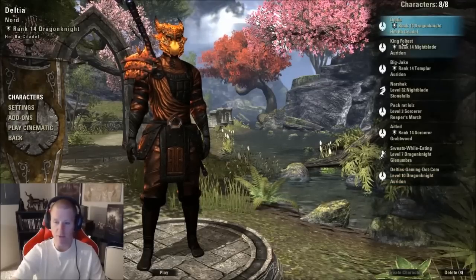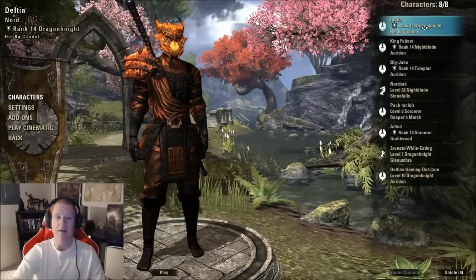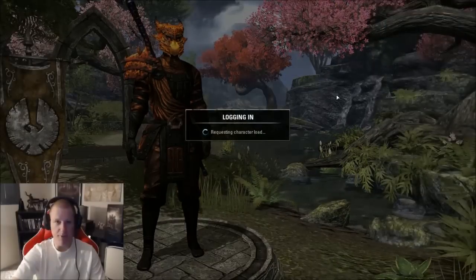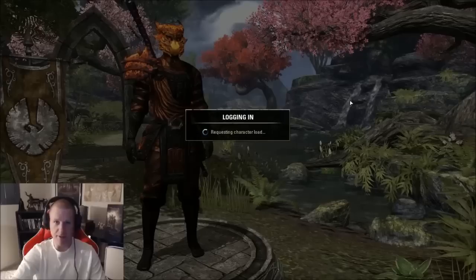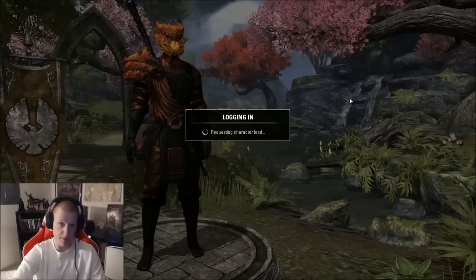Usually I log into every single one, get the hirelings — I'll show you why that's important — and then do the crafting writs and log back into each one. This takes maybe 1 or 2 hours and I can grab probably 5 or 6 Druac a pop, a couple Kudos. If you do this every day you can have fully min-maxed characters or make a lot of money.